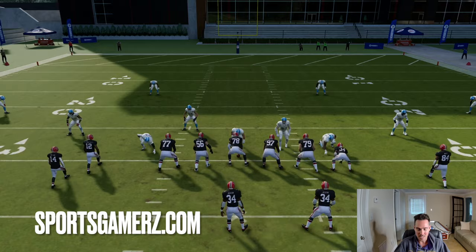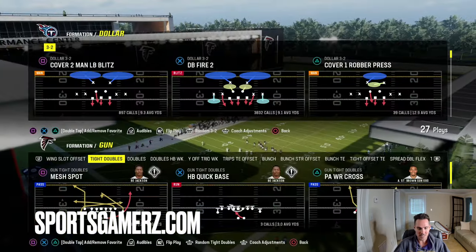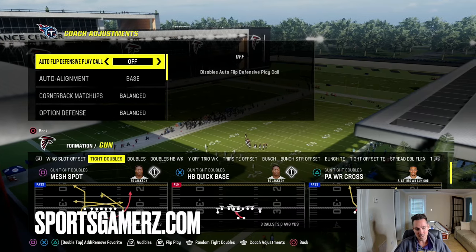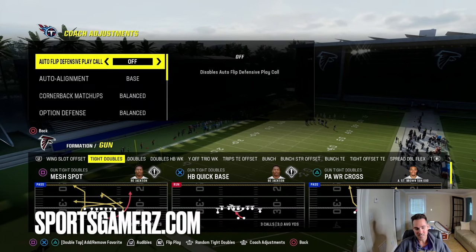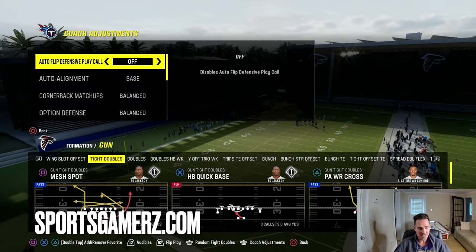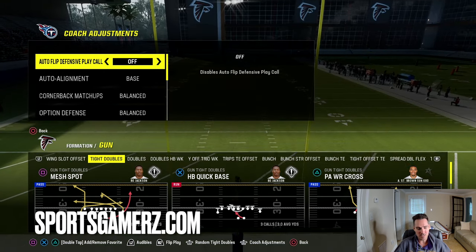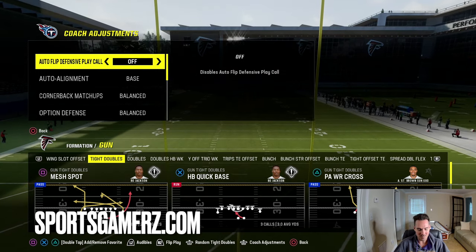You can run this out of a lot of playbooks with Dollar. I personally like either the Jets or Kansas City Chiefs playbook on defense. When running Dollar, I recommend having auto flip off — that's a must with base alignment. That's going to allow you to get the proper alignment, avoid coverage tells, and make sure the blitz is coming the right way, because we only want to blitz from the left when we're in Dollar.